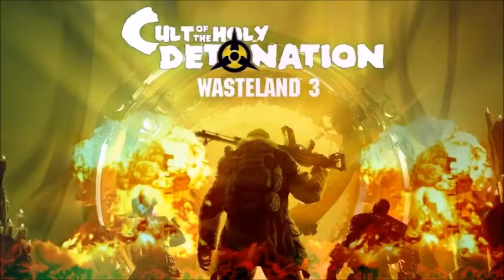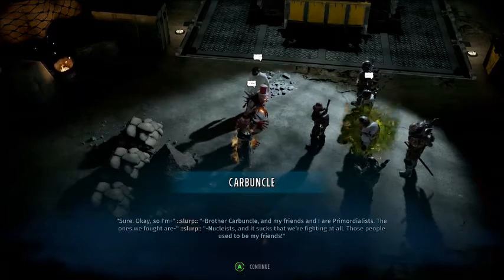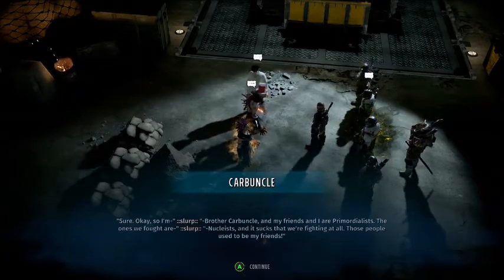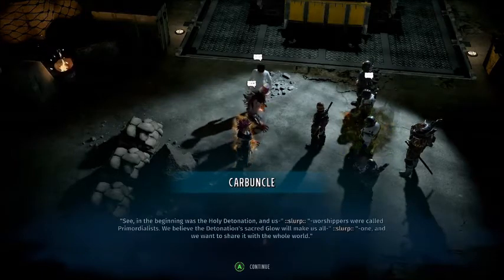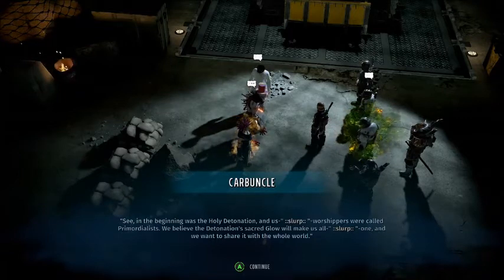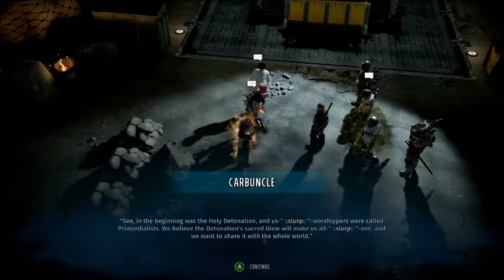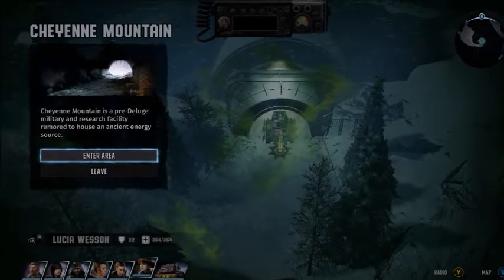Wasteland 3's last DLC has finally come out. Cult of the Holy Detonation is, quite literally, an explosive finale. This time around you get a distress call from a Colorado Springs scientist named Theo Curie, who is looking into an active nuclear hotspot that he wants to tap into to redirect some of its nuclear energy to power the rest of Colorado, while another party warns of its danger level and requests that it be shut down instead. This is located in the Cheyenne Mountain Complex.